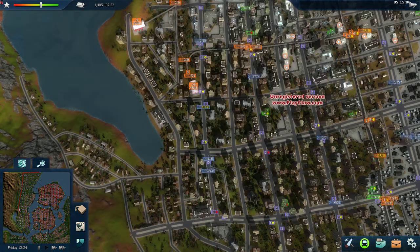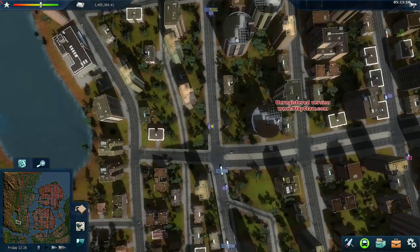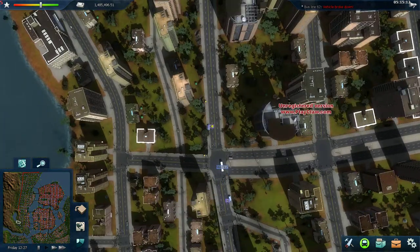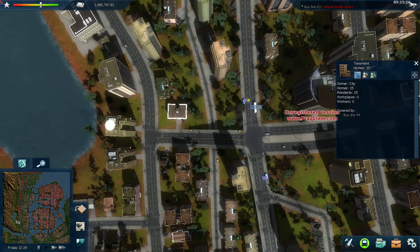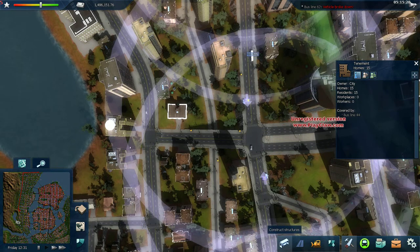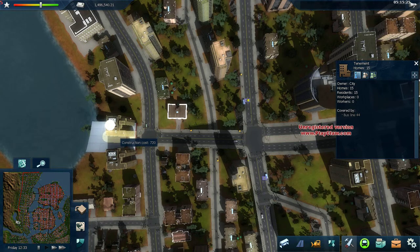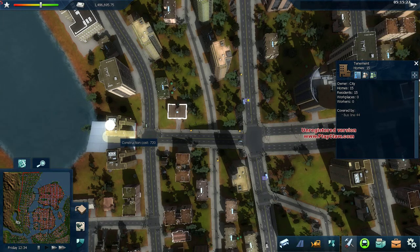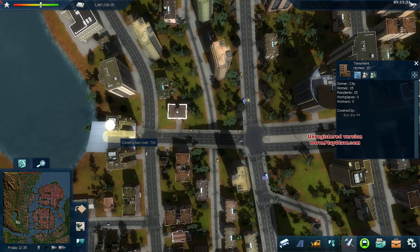The first thing I'm going to do is drop down a depot. I think the best place for the depot is probably going to be right here where this building is. I'm going to load up the large tram depot — they're very cheap, it's only 720 monetary units — so I'm going to drop it right here.